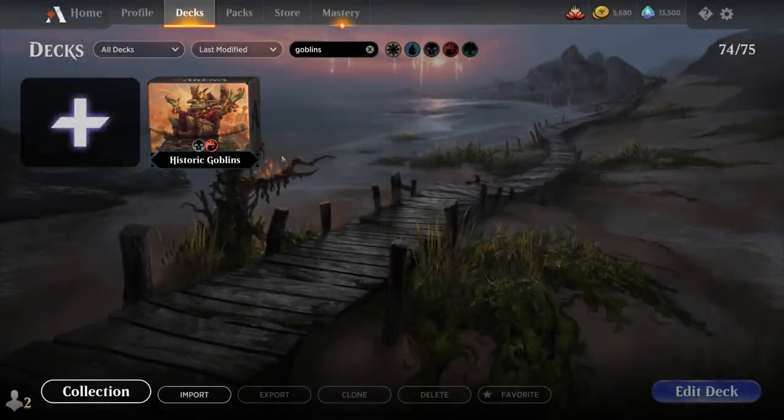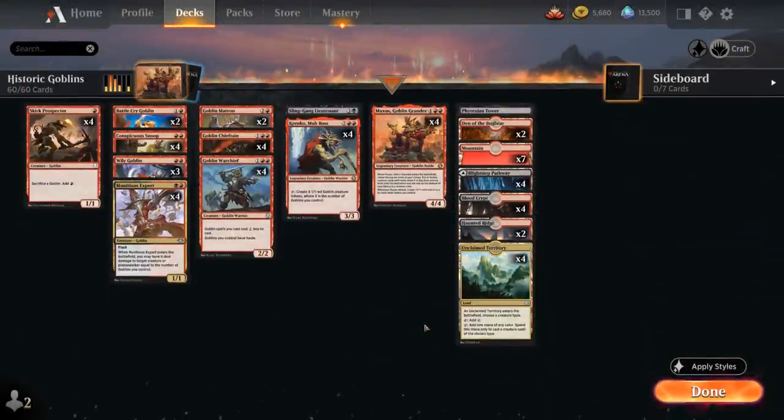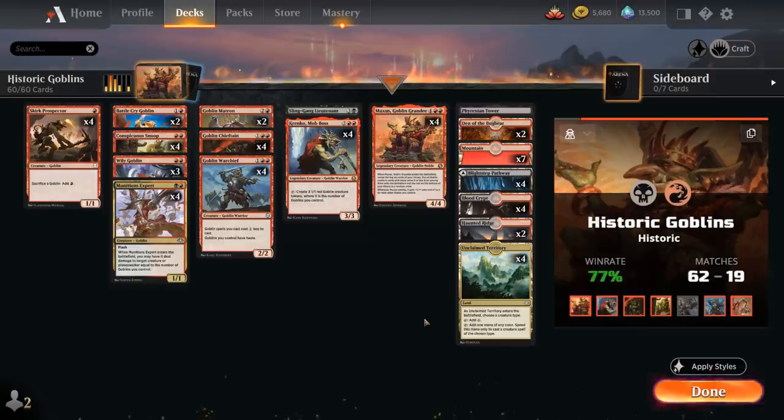Hello and welcome to another Historic Games video. Today we're taking a look at Red Black Goblins updated with Historic Jumpstart. This is a deck I've been playing quite a bit off-camera recently, boasting a 77% win rate with a lot of games played in Mythic. This has been my go-to deck to rank up and get those quick and easy wins.